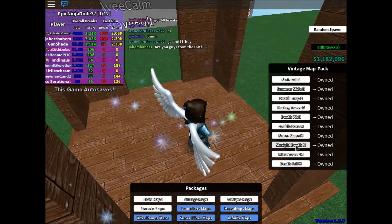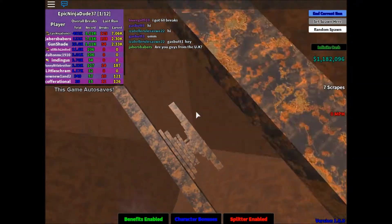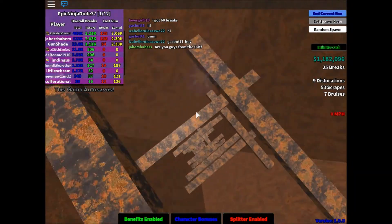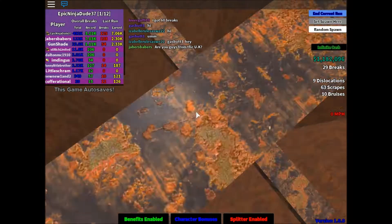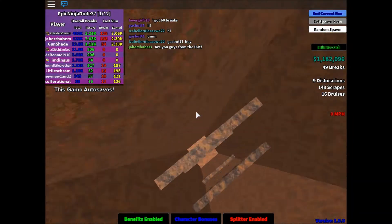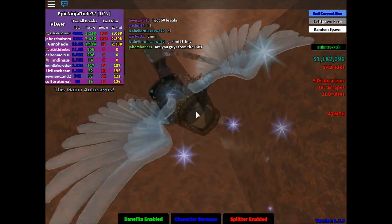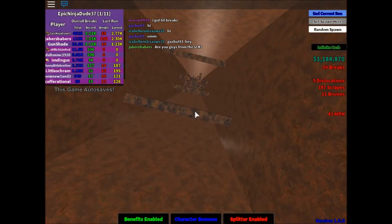Straight death — I think. Nope, we didn't do this, so let's begin. Oh my god, this has got to hurt. I'd probably be dead on this because this is probably like 100-foot blocks. That's got to hurt. So 9 dislocations, 59 breaks, 187 scrapes.